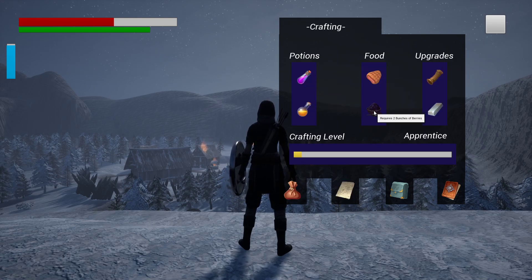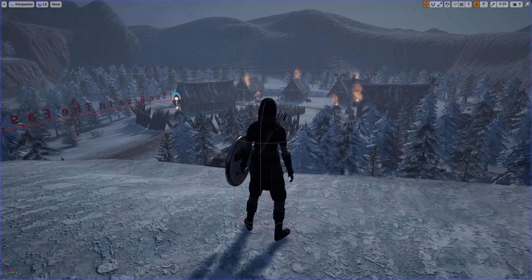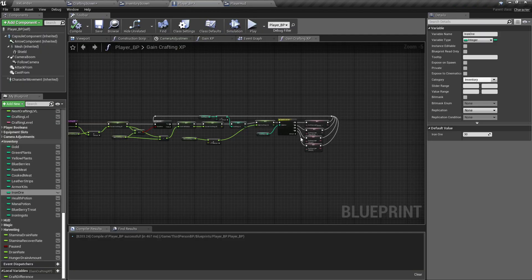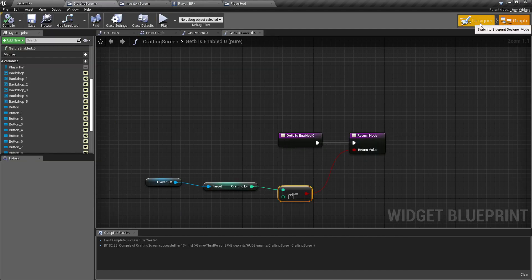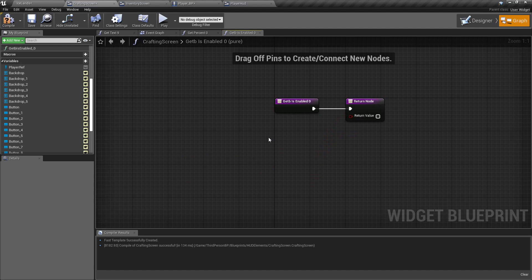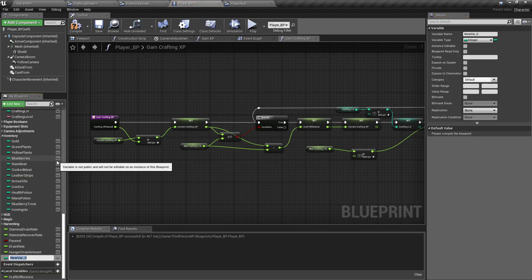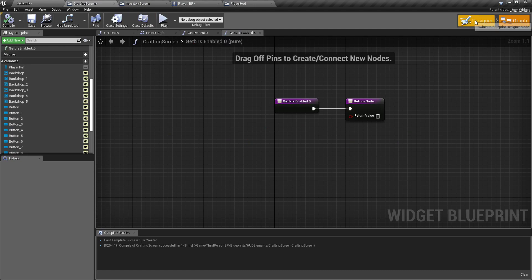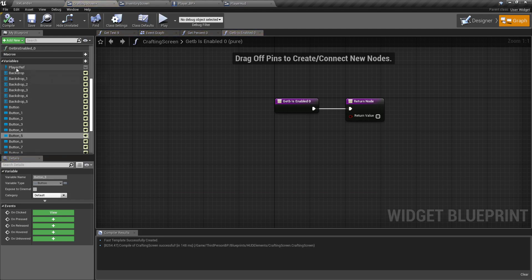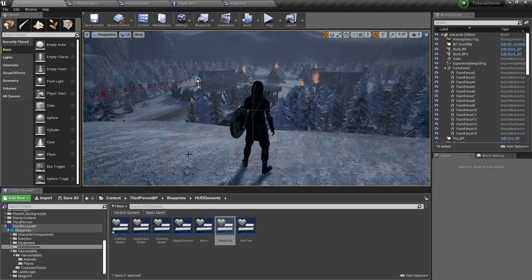So that's pretty simple. Our game's coming along pretty good. Let's do one more thing — for our crafting system I'm going to add one more variable, a boolean, and call it Near Fire. Because really you can't cook meat without being near a fire. So in our crafting screen I'm going to set the cooked meat button's Enabled binding to Get Near Fire.